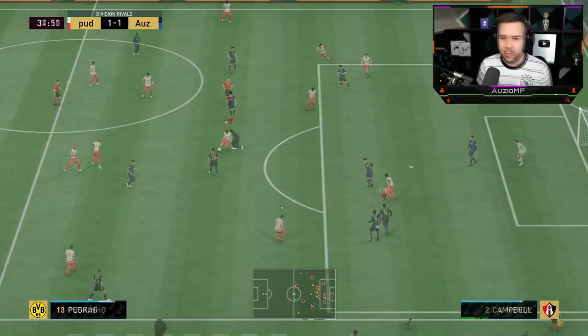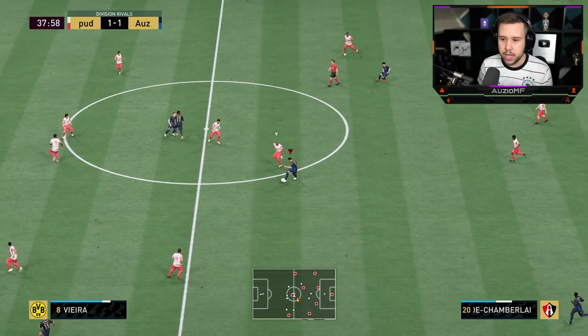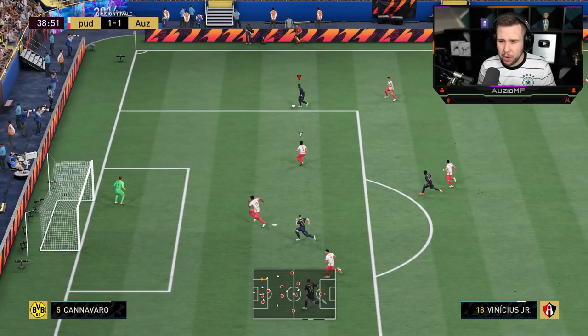Campbell gets the ball — nice, well played. Good shielding. Keep it going, ball roll, nice turn, and just go for the switch — it's a perfect pass again. His passing ability is incredible in that midfield. Look how easy Vinny got past him.